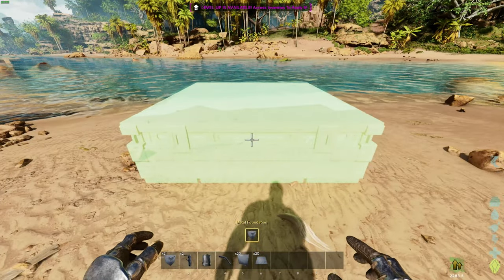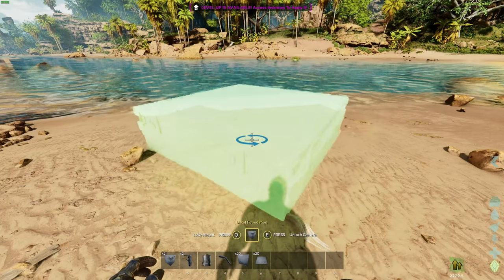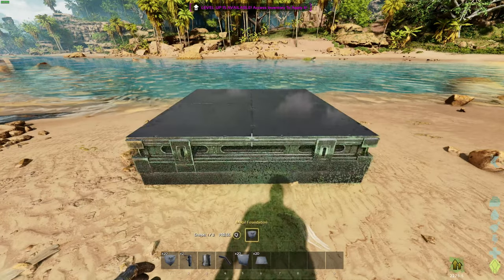Starting off, let's get into the building structures. No longer do we need to deal with pillars to lower our foundations — you can simply just lower them yourselves. As you can see, it's pretty easy and simple.